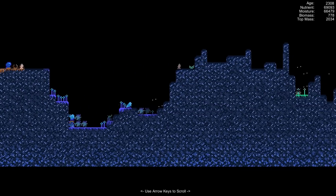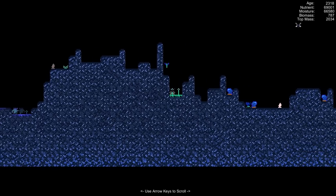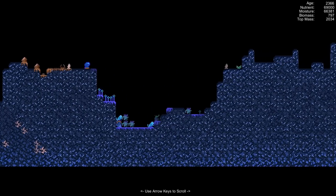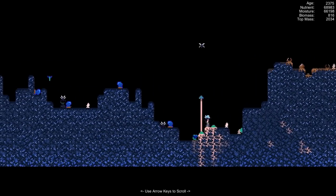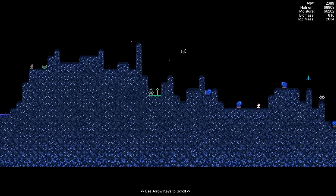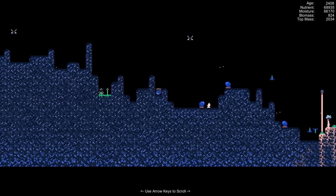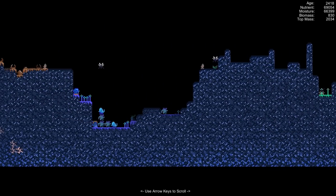It looks like our biomass is actually decreasing rapidly. It looks like the insects have mostly taken over and we're nowhere near our max of 2,034 — we're floating around the 800 region. I imagine if all of the fungus dies, perhaps the insects won't have anything to live off of either, and that'll just be the end of our world, fading away to obscurity.